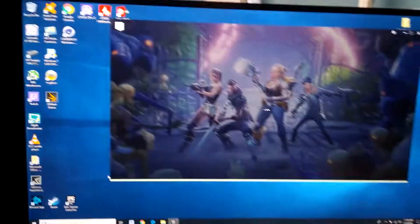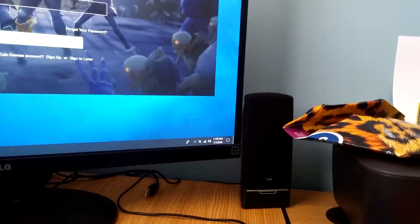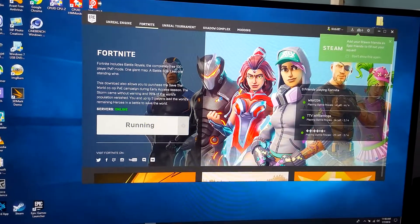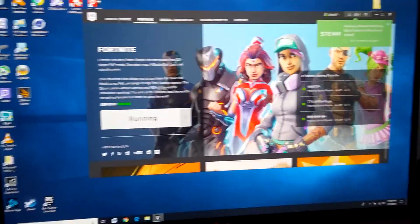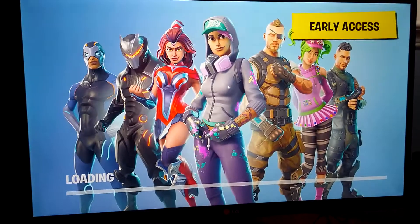I was usually getting 100 frames when it wasn't busy on Fortnite, almost everything on epic settings. Let's see what we get now since I switched that SLI physics setting.